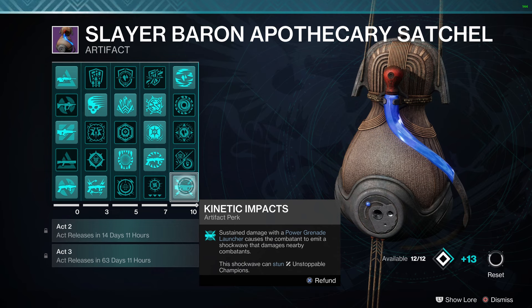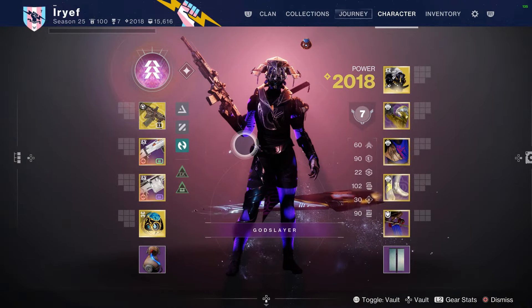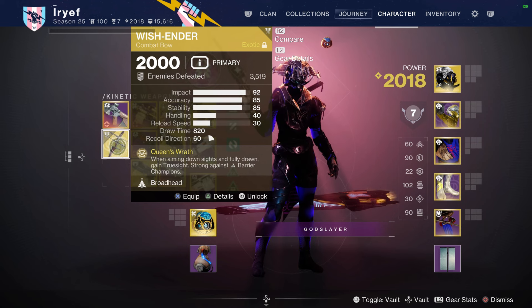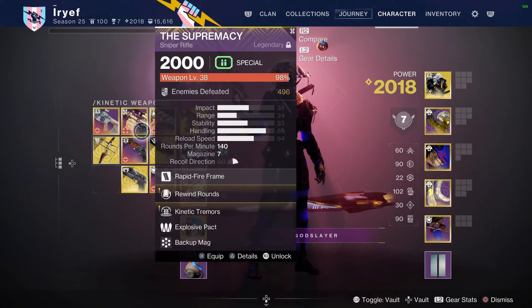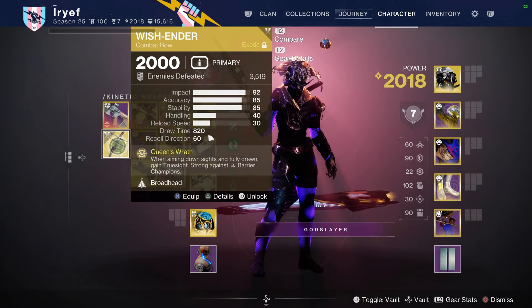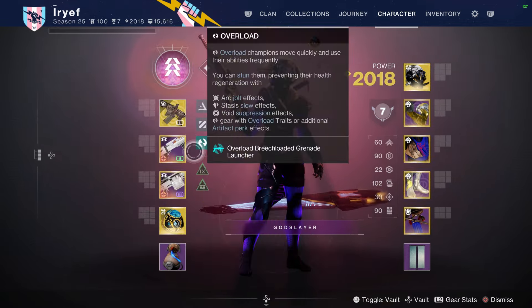We go with Kinetic Impact even though it's not great right now — hopefully it gets buffed in the future. One last thing: if you're going into GMs and harder content, Wish-Ender does a great job for Anti-Barrier without needing to proc Radiant. I'd recommend it for really difficult content, but I don't find it as fun as Kvastov and it won't create as much Transcendence energy. In GMs it's great though — I've tried it and it's wonderful.